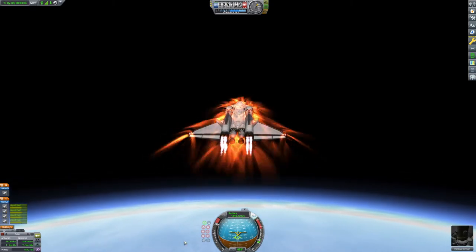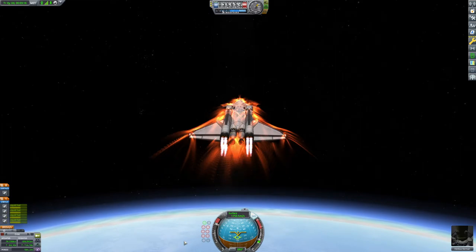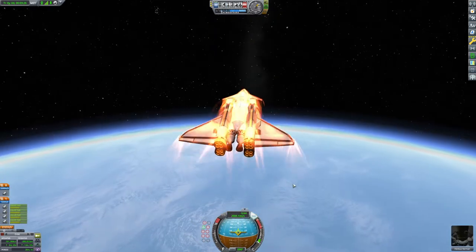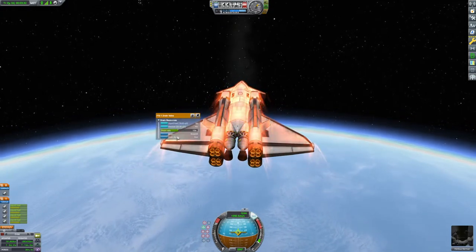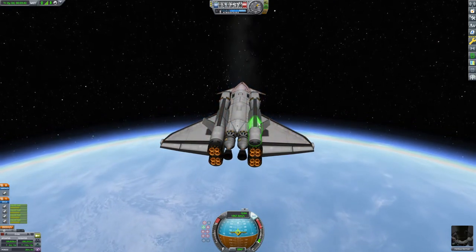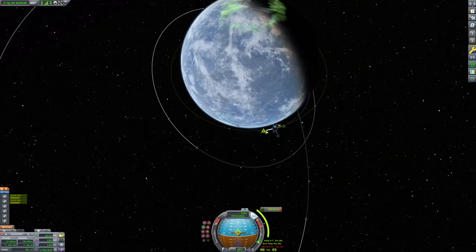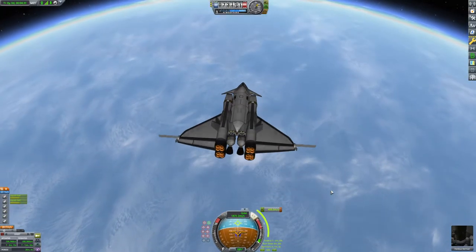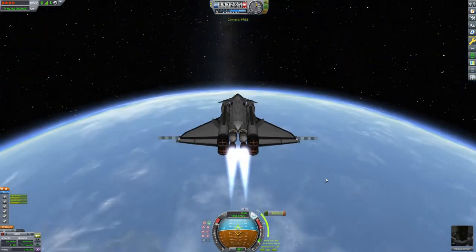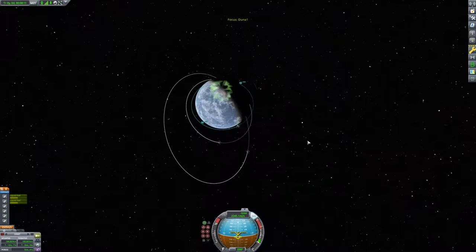Go ahead and pitch up to 30 degrees — I think that's a really good compromise — and just watch my apoapsis until it gets to 100 and kill the RAPIERs. I didn't use all the oxidizer that I thought I would. Luckily I brought this drain valve, so I just got rid of all the oxidizer so we don't have to lug it all the way to Duna. Coast up to the apoapsis — a relatively short circularization burn for an SSTO, only about one minute and some change. And here we are in orbit.